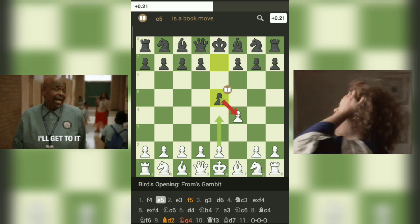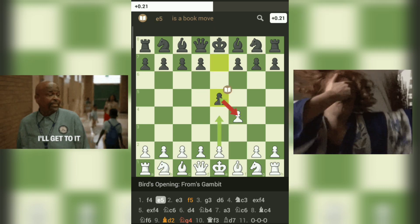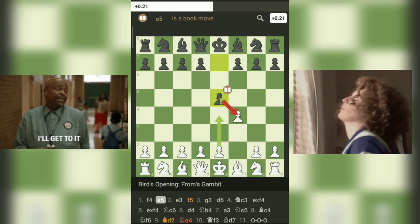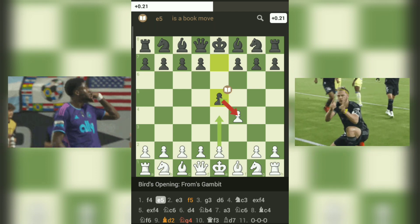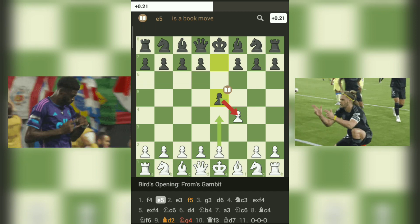Second, dynamic pawn sacrifice: black's response with 1.E5 is known as the Fromm's Gambit. By sacrificing the E5 pawn, black aims to quickly mobilize their pieces and create imbalances on the board. This approach is more aggressive, seeking counterplay and tactical opportunities.